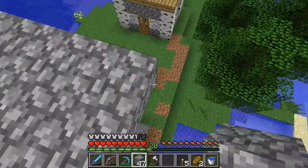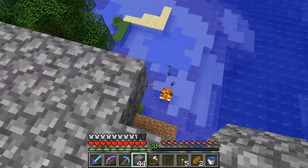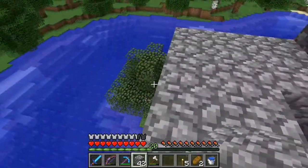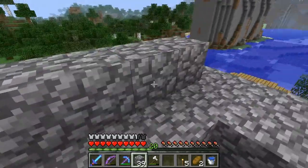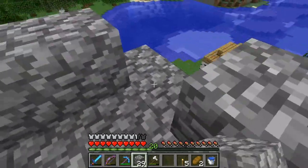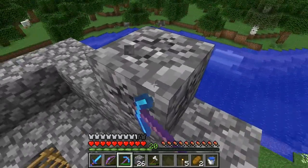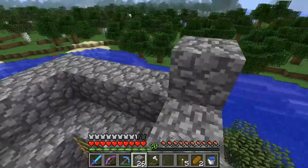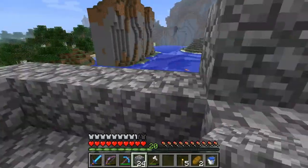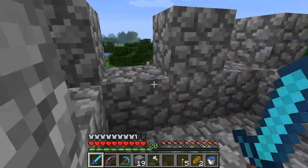Now you'll want to go around here and make a lip. This lip serves two purposes: it gives you room to place your battlements, and it also prevents spiders from climbing up here. Then put one here, one here, one here, one in the middle, one in the middle, one in the middle, and you're done.